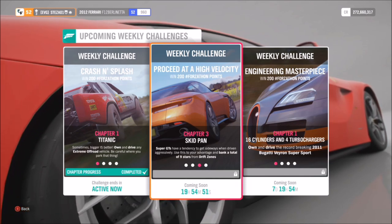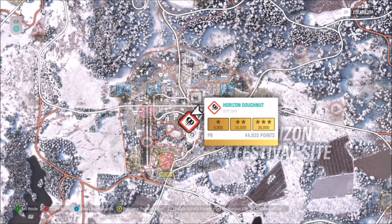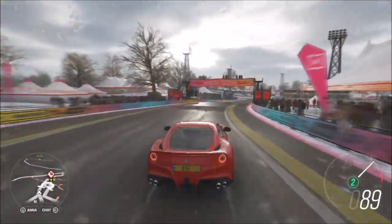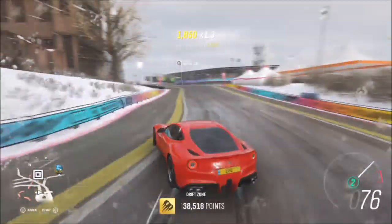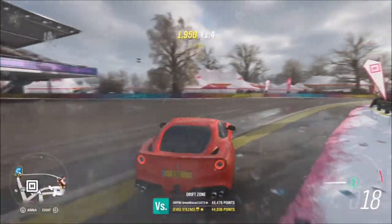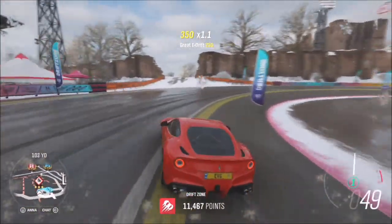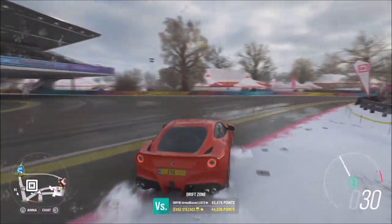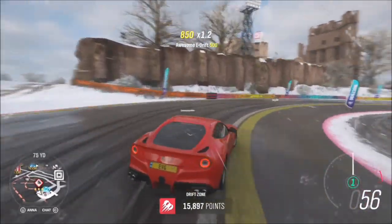The next challenge wants you to earn a total of nine stars from drift zones in your GT car. For this you don't need to look any further than the Horizon Donut drift zone. Three stars requires 30,000 points, but it doesn't matter if you don't get three stars every run because you can just bank stars until you reach the total of nine. You could get a couple of runs of two stars or one star each, or just three runs of three stars — it really depends on your car and how good you are at drifting. The great thing about the Horizon Donut is as soon as you've finished you just go round again in a big circle, so it's really straightforward.